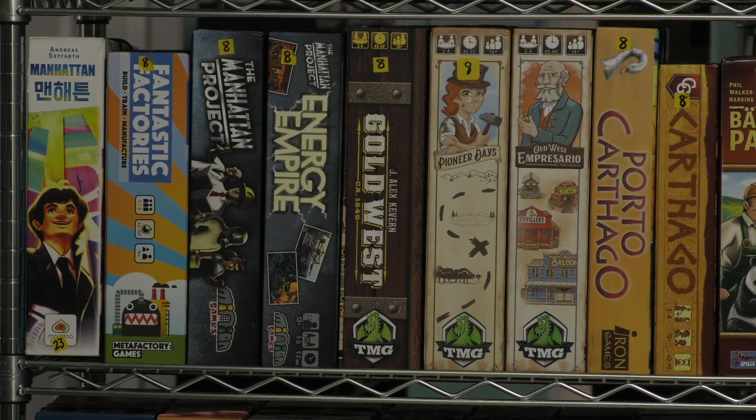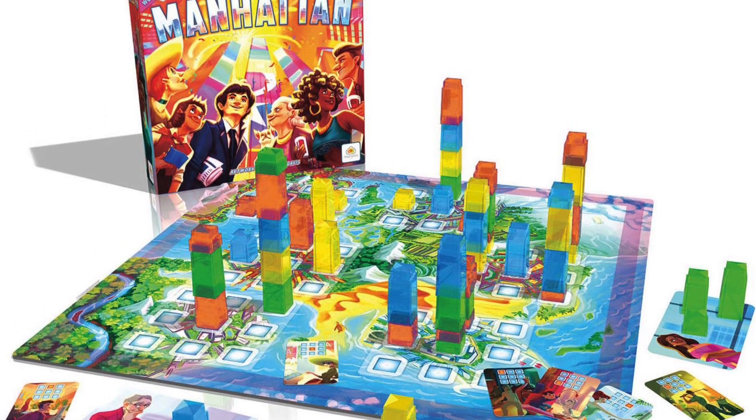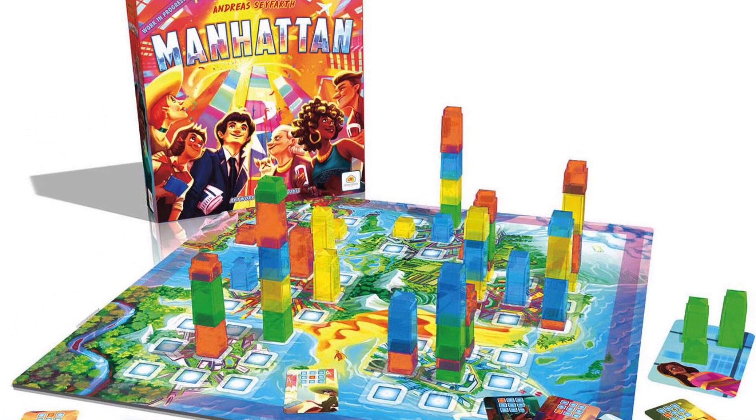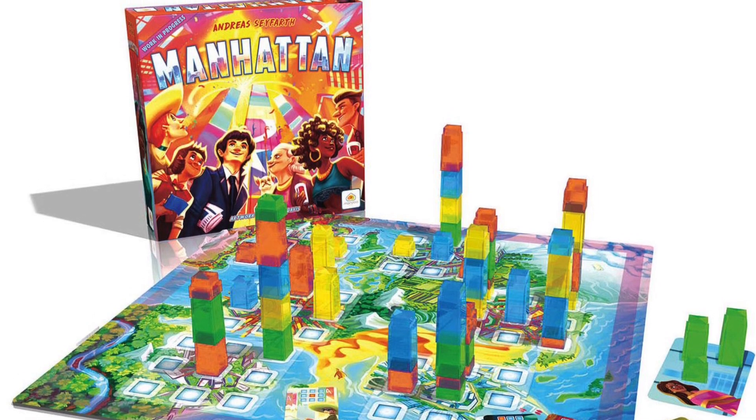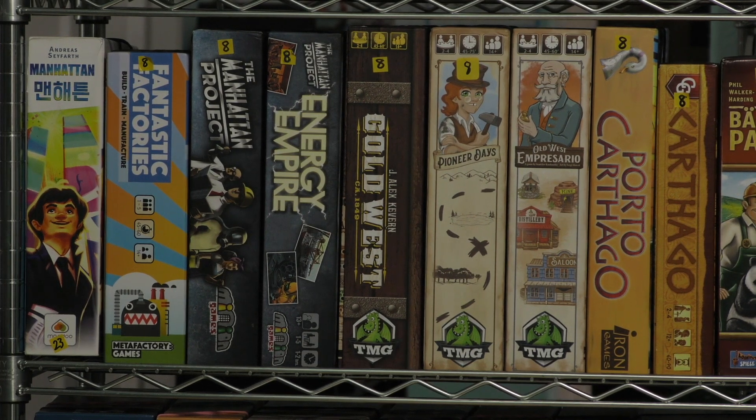First of all, here we have Manhattan. This is the newest version of Manhattan from Korea. It has translucent fluorescent buildings. I know some people might like the normal color buildings of the original — I'm just glad to have a copy at all. It's a really good family weight style game but has a lot of in-your-face take-that elements. It's really fun.